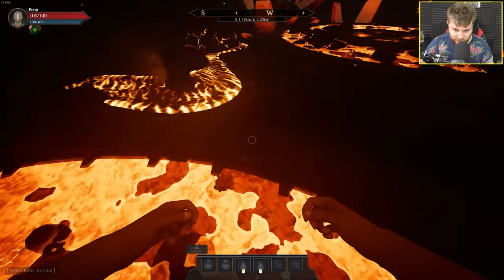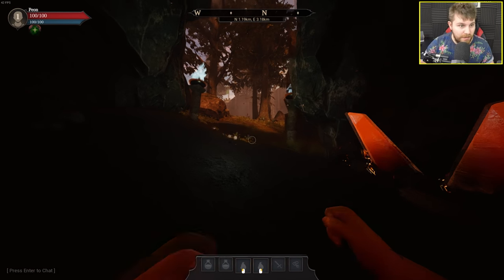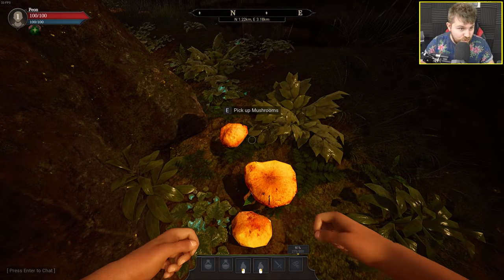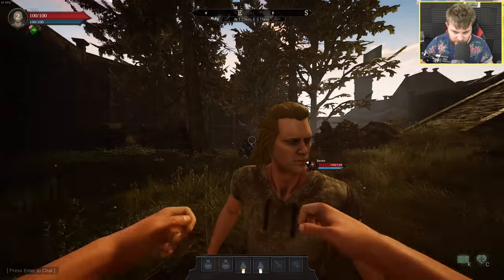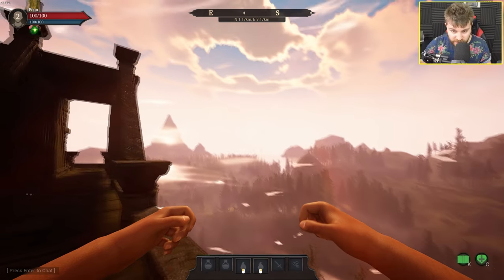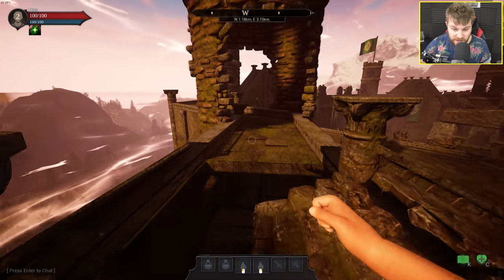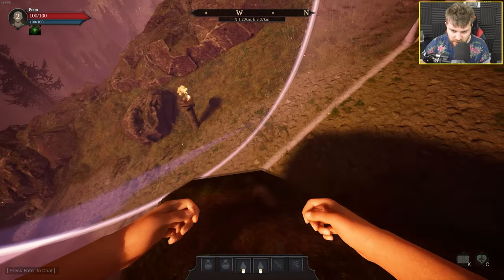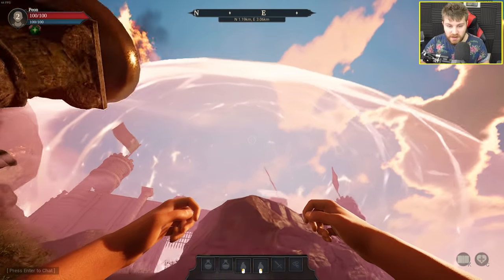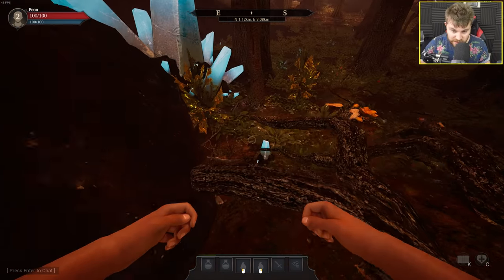This is where we spawn — it seems like we spawn out of lava. I had to get rid of the motion blur because it didn't look very good. Let's go around and start gathering things as with every survival type game. I don't think we can actually damage this guy. There's definitely a lot of other games that look a lot better. I think it's a safe zone barrier.